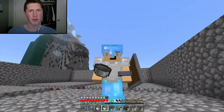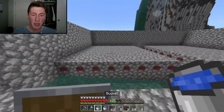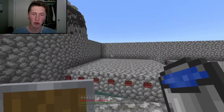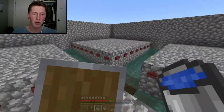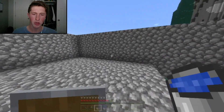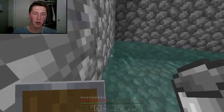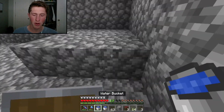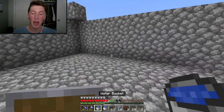Something that confuses me: in the tutorial I watched, the YouTuber did not put water in the corners, but in previous designs that's how you're supposed to do it so monsters spawn and get pushed to the chute. I don't know if the monsters are just supposed to be attracted to you and come down the chute. Maybe you don't use water — that's confusing. We'll try it without water, but I don't know why mobs would want to come down here.